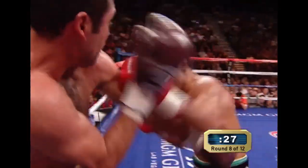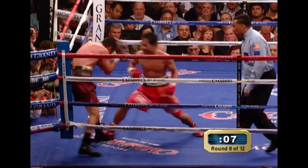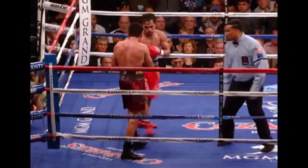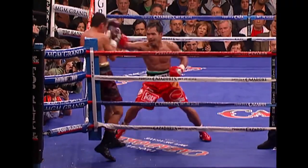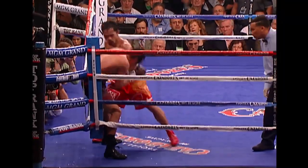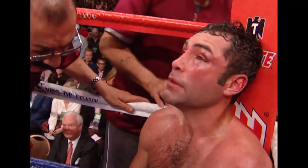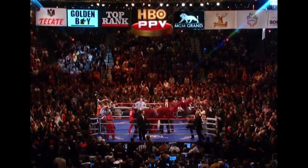We've seen De La Hoya again on the ropes. Don't mess with this guy — the power shots are right downstairs. Look at Pacquiao battling to the end of the eighth round, trying to stop Oscar De La Hoya. Look at the very end of the round where Pacquiao is just putting the pressure on — he almost puts Oscar De La Hoya down. The right eye is closing. After this, he knows he's 35. It's all over. The fight is stopped. De La Hoya cannot answer the bell for the ninth round.